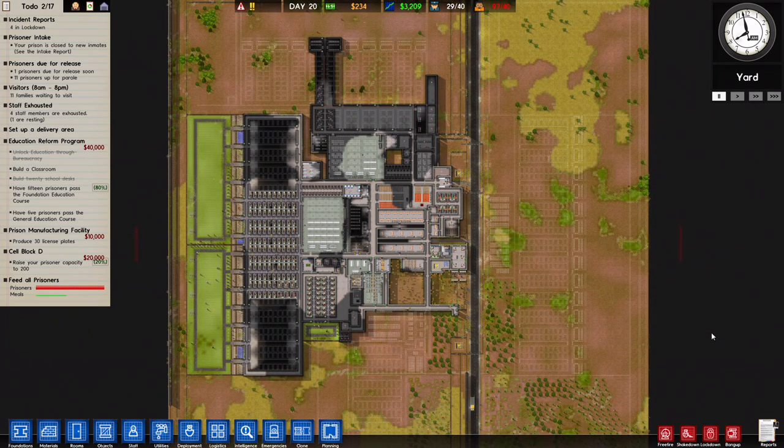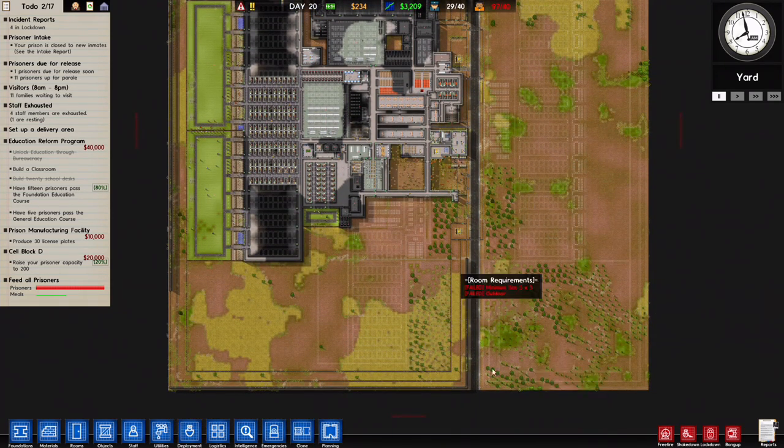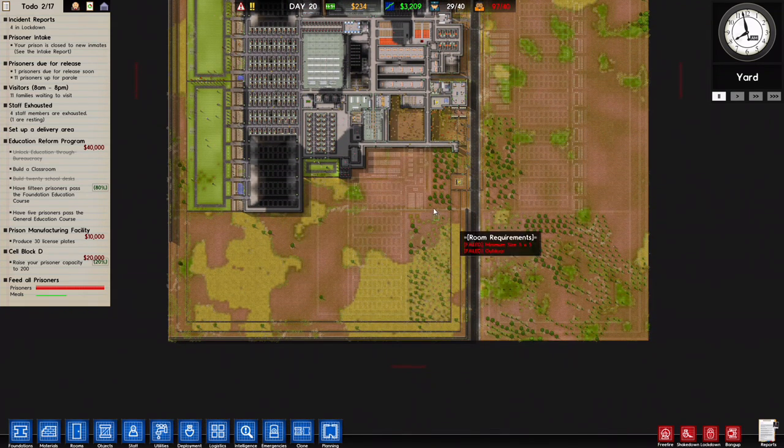What is the Forestry Apocalypse? Well, it's when you zone a large amount of areas with forestry, thinking that you'll turn a big profit, only to find out that because you zoned this area, this area, this area — all of this as forestry — the game decides to order you about $100,000 worth of trees.